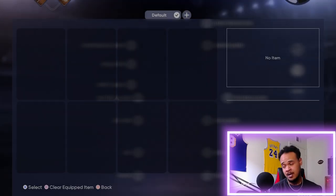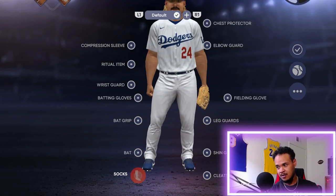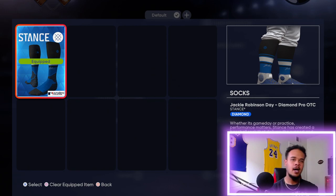You're gonna be able to do all the customizations right here — everything you've gotten from Diamond Dynasty, go ahead and throw it on. Go through them one by one. By equipping this, once you reach Major League level, any teammates that wear stirrup socks will also wear this — but I'm not worried about that, I'm worried about the plus seven speed.